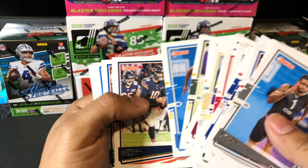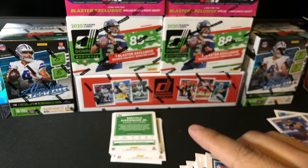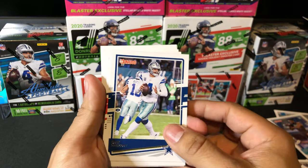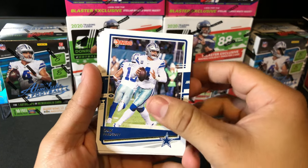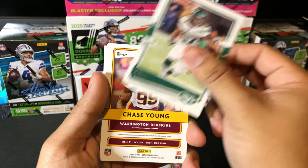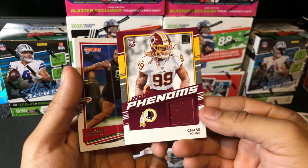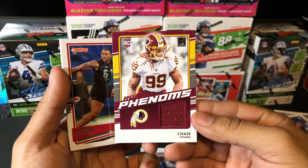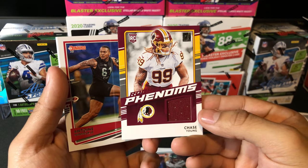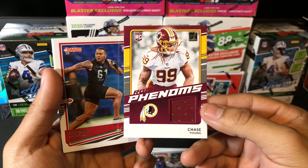Let's speed through these quickly. Kenneth Murray with the Chargers. Dak Prescott, Odell Beckham, Mike Evans, CJ Mosley. And we have a Rookie Phenoms Chase Young Relic — that is a sweet card. Number two pick in the draft right behind Joe Burrow. That is a sweet patch card right there. Rookie Phenoms Chase Young, that's a sweet hit, guys.